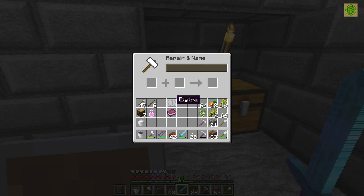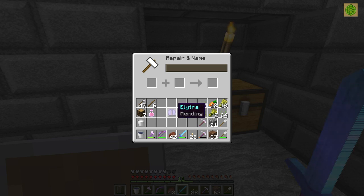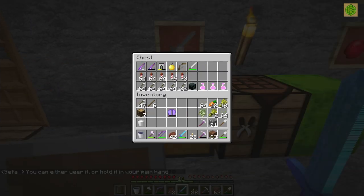Alright, we are going — mending on my elytra, look at that! So the question is, do I need to wear it to mend it or can it be in my hotbar? I can wear it or hold it — awesome! Let's bring our veggies back and then we'll head up to the piglin farm and mend this thing. I don't want to ruin my surprise for y'all so I will meet you at the piglin farm.